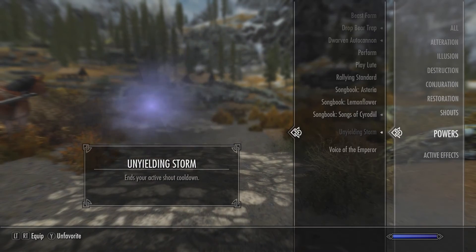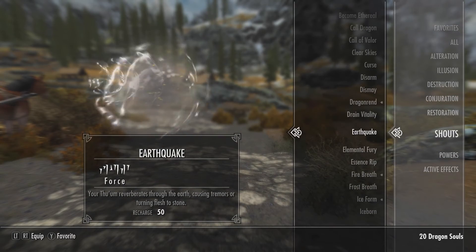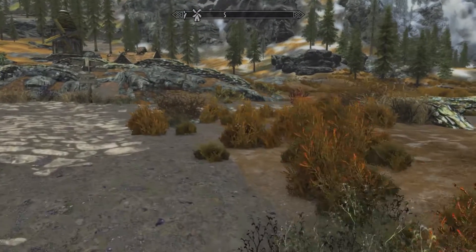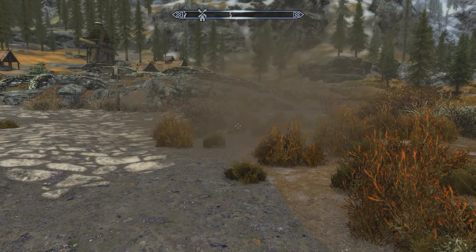There's also Earthquake — you can see a little splash of dirt jumping up in the air. The Unyielding Storm is grayed out because I already used it, so I think that's a once-a-day power.